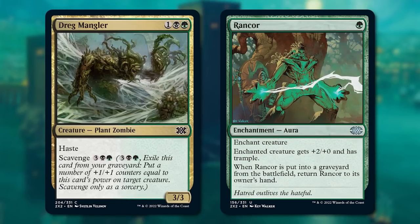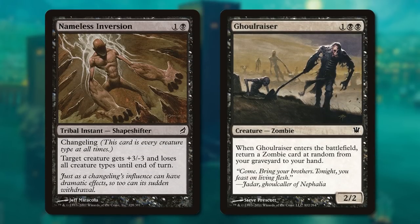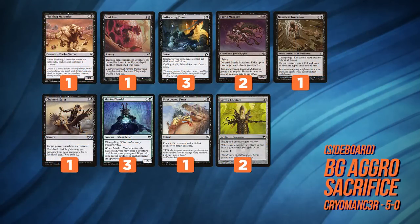One of my favorite inspired touches is using Nameless Aversion alongside Ghoul Flayer to occasionally get back a removal spell — thanks, Tribal. Here's the full decklist, and awesome work to Cryomancer for this pretty original take on the format.